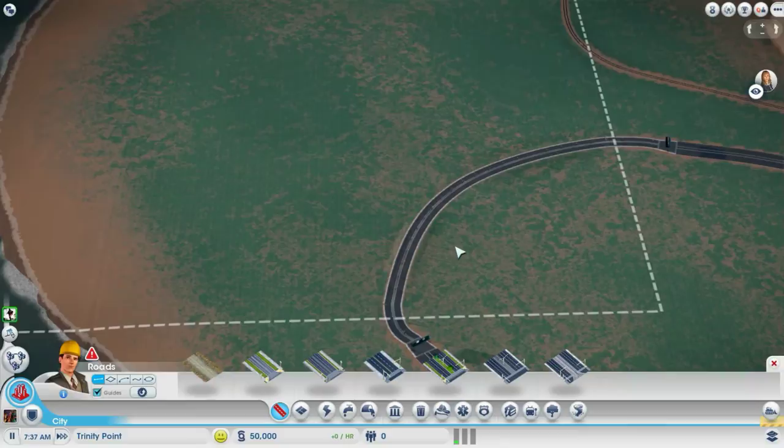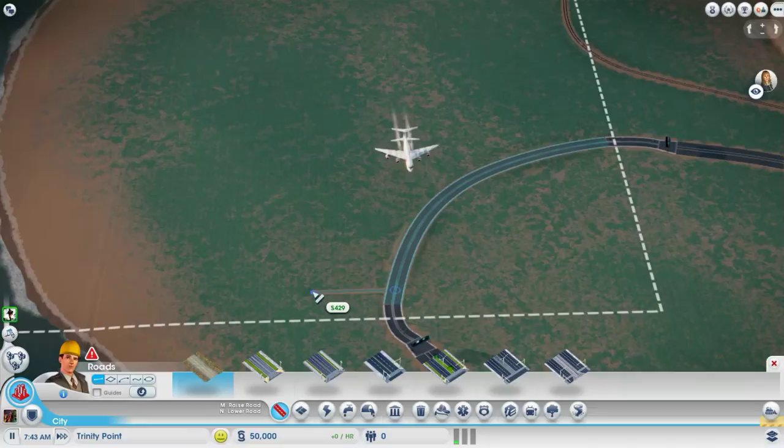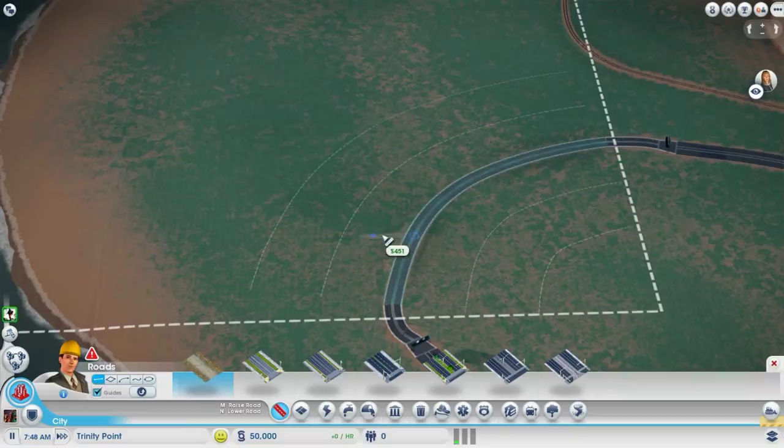Usually if I don't use the guides, I'll draw a road and use money — like 436 is the minimum width for back-to-back buildings. But if I use the guides, I'll build a road here and then use the guides to build a road over here, and there should be enough space in the middle to put a railroad track or a streetcar track.